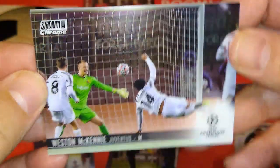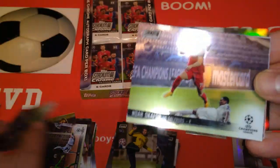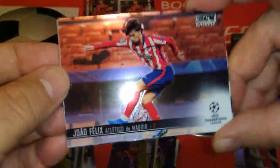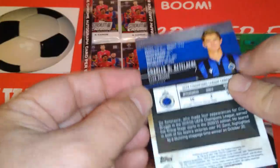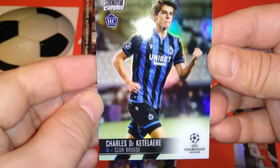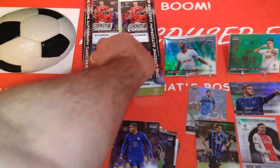Weston McKinney doing a bicycle kick against Barcelona for Juve. Wesley Schneider, Inter Milan — legend. Here's Okafor for Red Bull Salzburg, Austria. And look at that — Joao Felix, very very cool card. Chelsea's Andorin or Tino Andorin, whichever way you pronounce it. And a silver refractor for De Ketelaere — Charles de Ketelaere, the young Brugge lad for the Belgian champions. Good stuff.